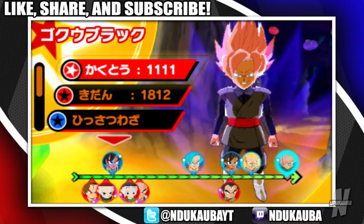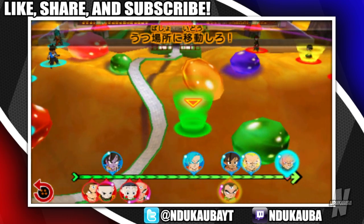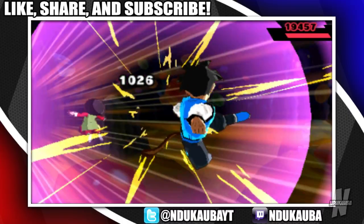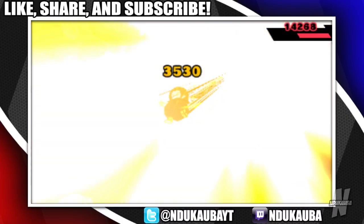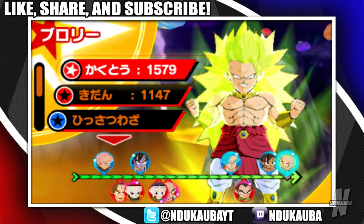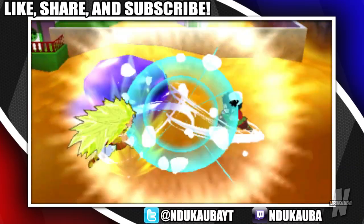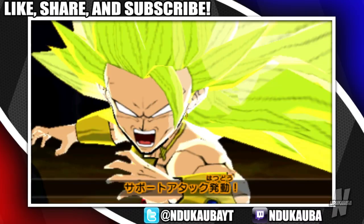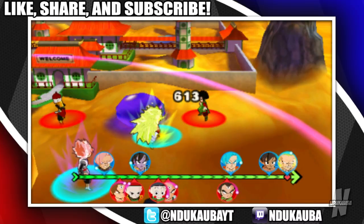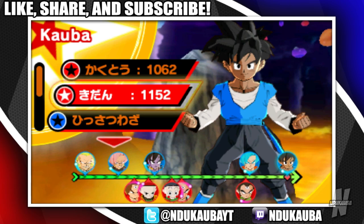Alright, it's time for Super Saiyan Rose - there you are. Put myself right in your face. My man Broly - if I send him straight out... sure enough he blocks, no damage, but I knocked him far back enough. I wanted to get Goku in as support, so that's good.